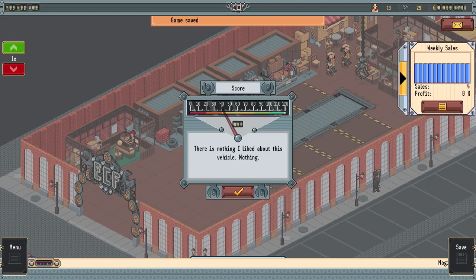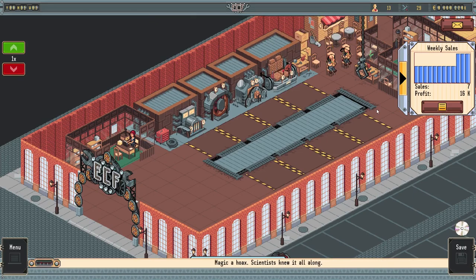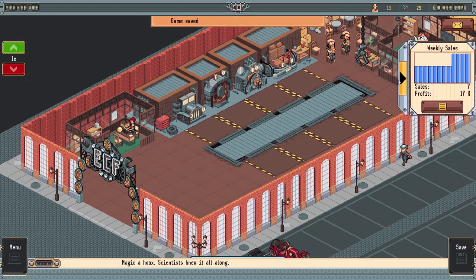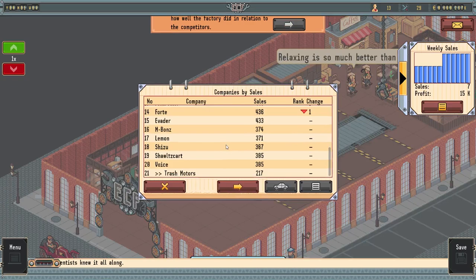Oh - 37. That actually hurts. 'There is nothing I liked about this vehicle - nothing.' Well, poo. Let's hope we can make up for it in sales. Here comes our sales numbers - 14k, 15k, bumped up a little bit, 16k - not bad per week. We might be able to save this. Maybe we get another race or something, more hype around it. Our reports are back in - we're still at the bottom by a wide margin, but we're just not producing that many cars right now.